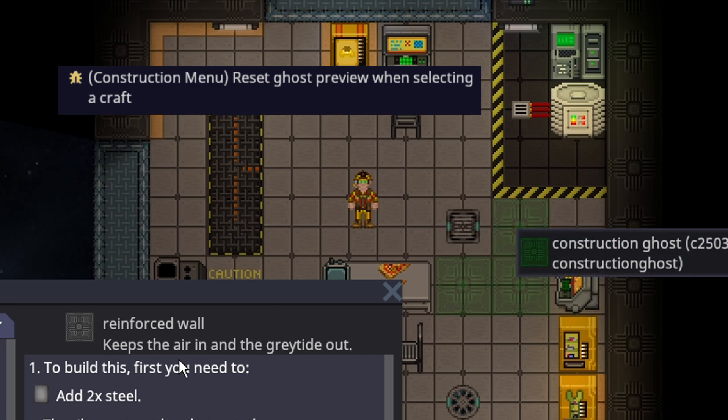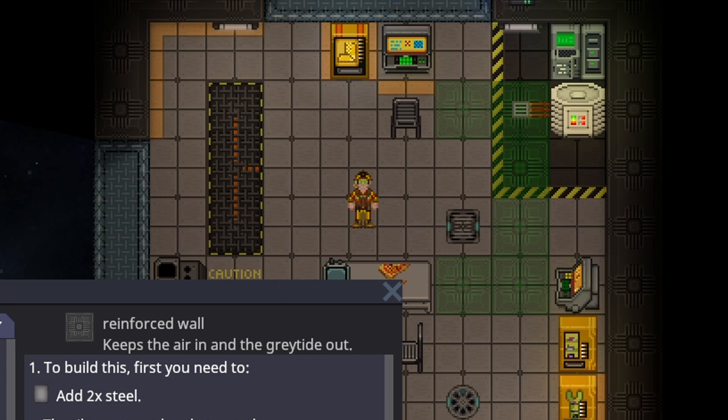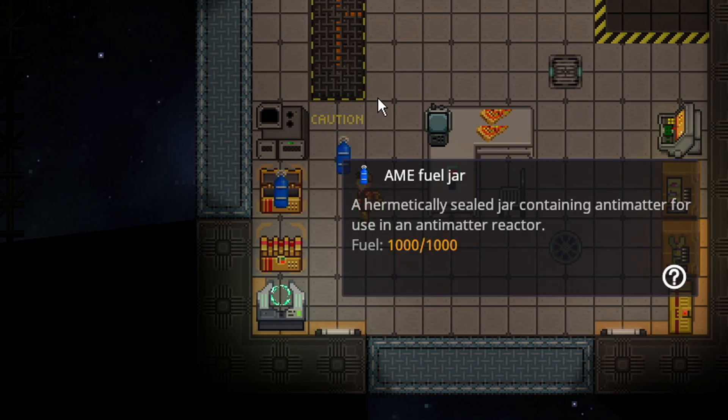The construction menu had a bug fixed where resetting the preview would delete one of the ghosts, but now you can place as many as you want, close the menu, and none of them randomly delete. AME fuel jars now tell you exactly how much fuel is in them, so you no longer have to pull out an empty one to find out it's already empty.